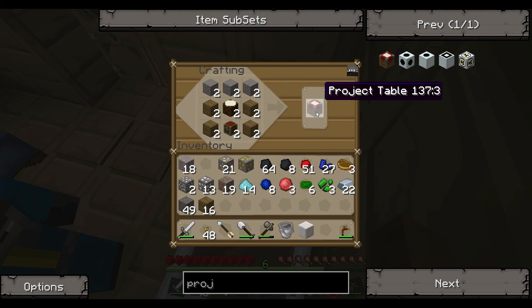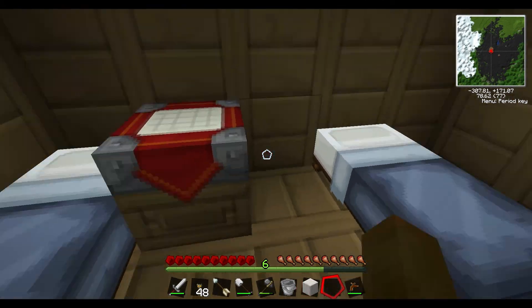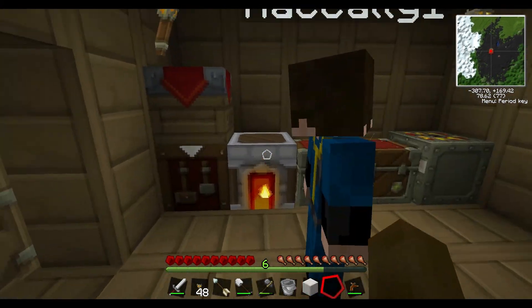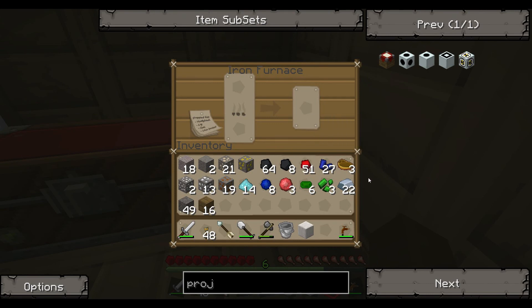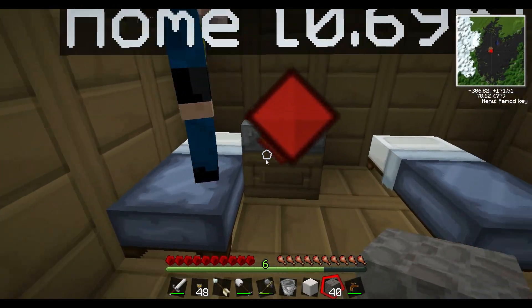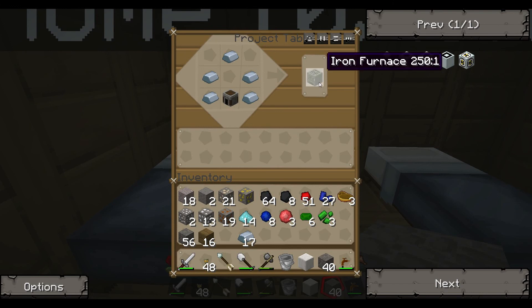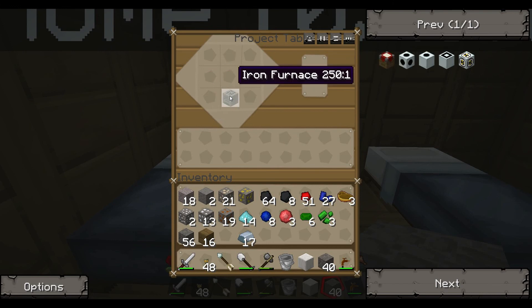Alright Zach, here's how you make a project table. I'll put the project table there — that's your own personal table by your bed. Let me show you on the project table how to make a generator. First you need an iron furnace — you make that by putting some iron around a furnace. Then refined iron which is three iron, and an RE-battery which is four tin, and now we've got a generator recipe.